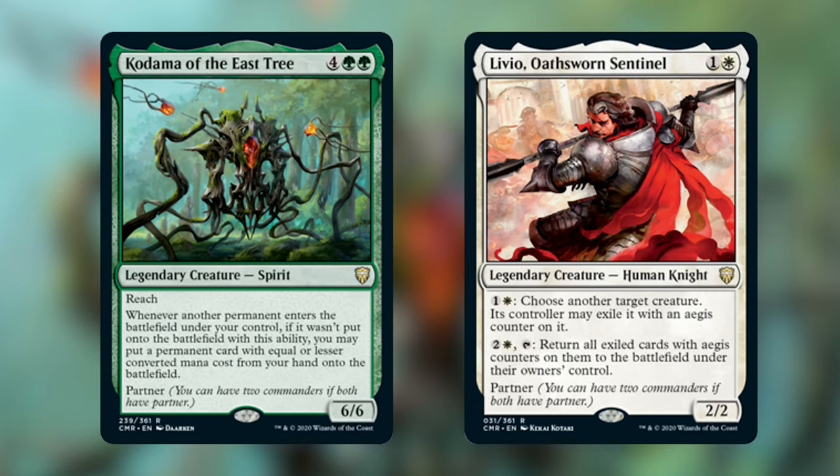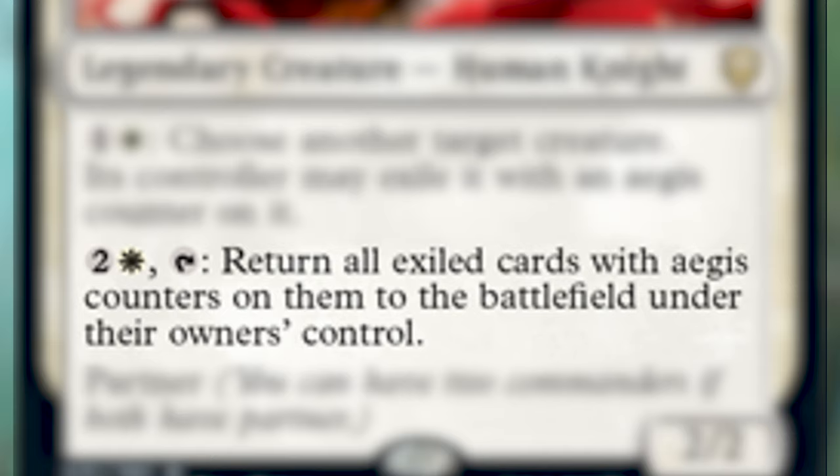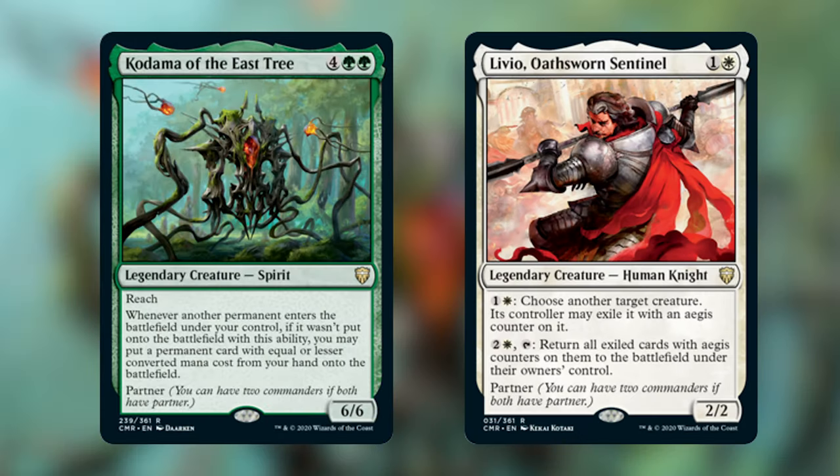Livio Oathsworn Sentinel is a legendary creature human knight that costs 1 and a white. It's a 2/2 with two abilities. For 1 and a white, choose another target creature — its controller may exile it with an Aegis counter on it. And for 2 and a white plus tapping it, return all exiled cards with Aegis counters to the battlefield under their owner's control. This deck is very similar to my Emile the Blessed deck built for our Jumpstart deck techs. The goal is to capitalize off of a lot of ETB triggers, with a splash of combo mixed in.